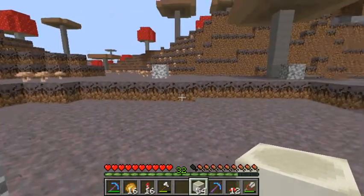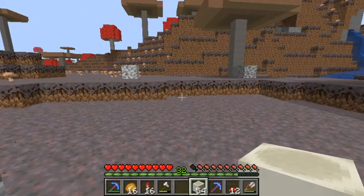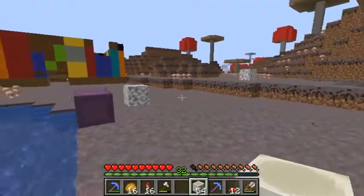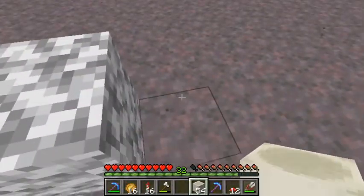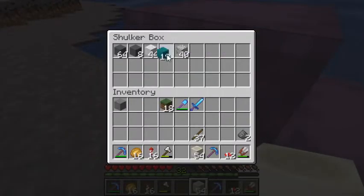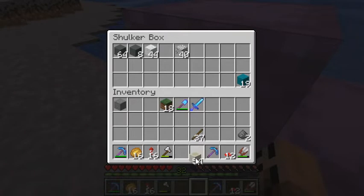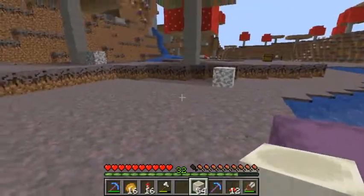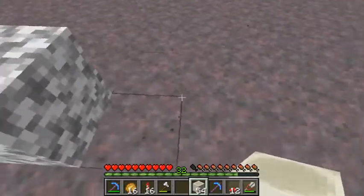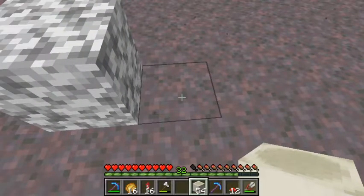Hey guys, clown214 here. We're going to build a shop today — about a 10x10 plot. It doesn't have to be very big; I'm only going to sell bone blocks. We're going to use white wool and bone blocks to build it. I laid out the area with the bird-poop-looking block, and yeah, we're going to go from there. I got a template I'm going to follow.